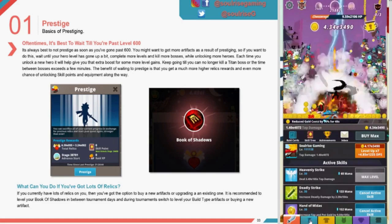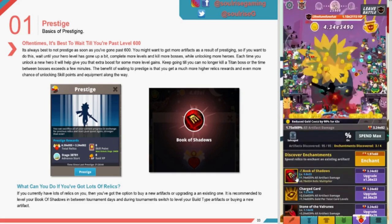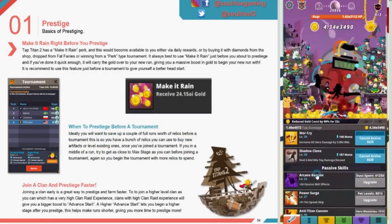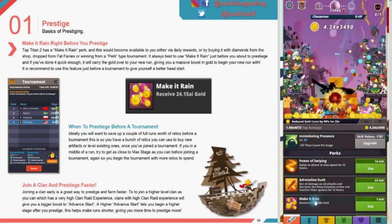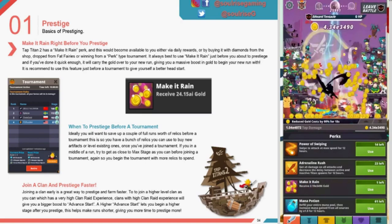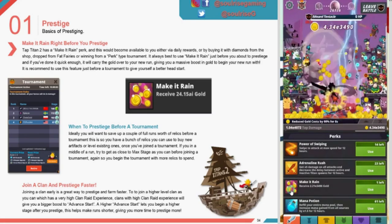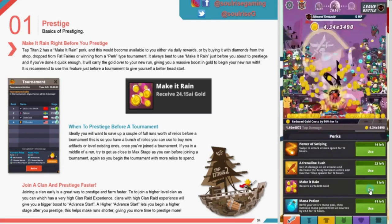If you've got a lot of relics, you have the option to buy a new artifact or upgrade an existing one. It's recommended that you level Books of Shadows in between tournament days, and during tournaments switch to your build-type artifacts or buy new artifacts to help push. Make It Rain: Tap Titans 2 has a perk called Make It Rain, available through daily rewards, buying with diamonds from the shop, dropping from fairies, or winning from perk-type tournaments. It's best to use Make It Rain just before you prestige — if done quickly enough, it will carry gold over to your new run, giving you a massive gold boost to begin with. Use this feature just before a tournament to give yourself a better head start.